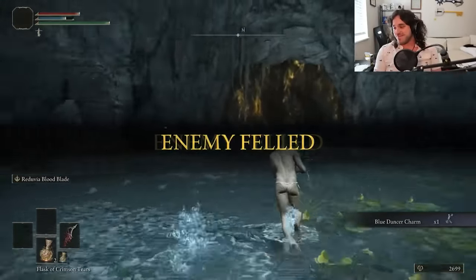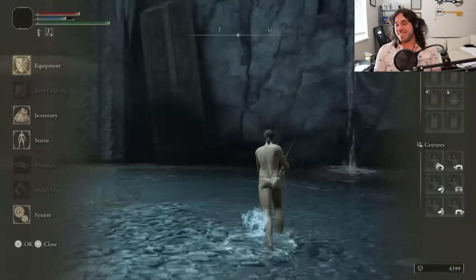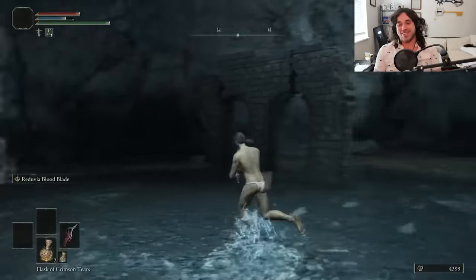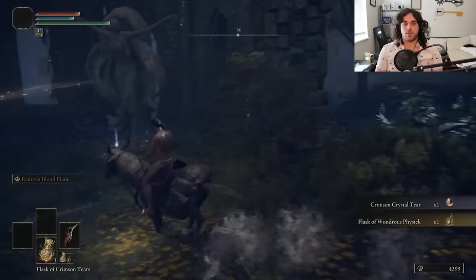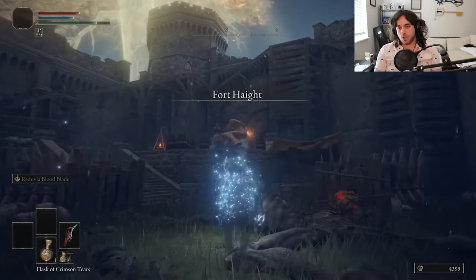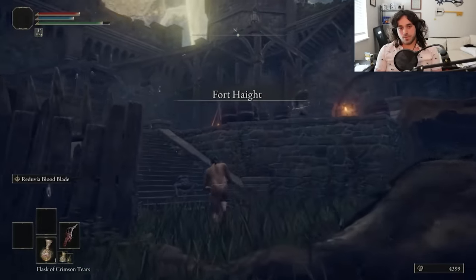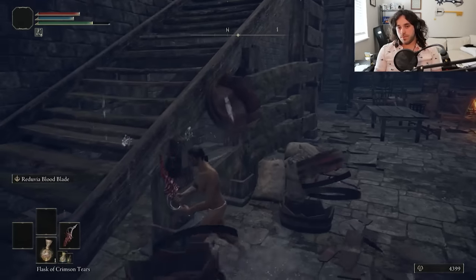As a survivor of that fight, we get the Blue Dancer Charm for more damage while we're at low equip load. It's variable, but we'll probably be getting around an 18% boost. Let's go to church and ask for forgiveness for all the nudity and murder. Then get some better physic tiers, and imagine being noble in Fortnite. I've actually never played Fortnite, and I think it'd be kind of a funny video if I had to play it until I got a victory royale.